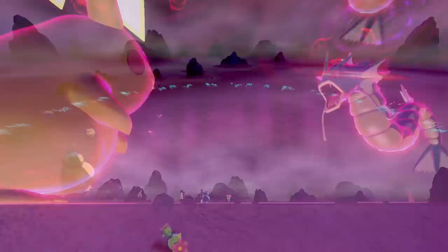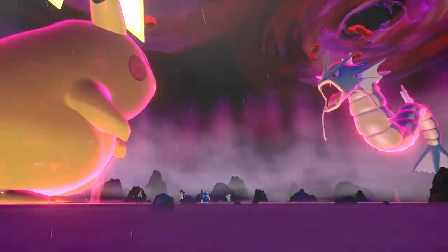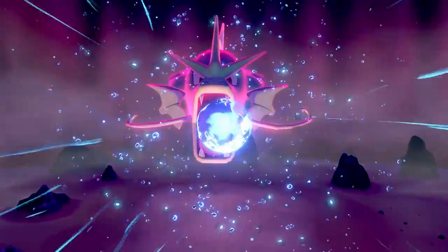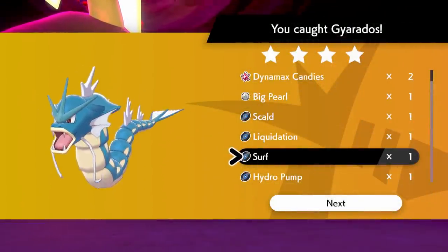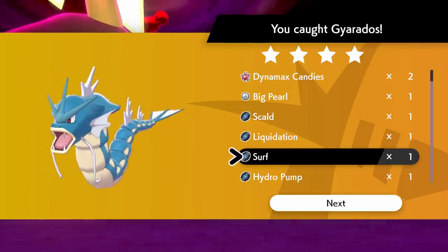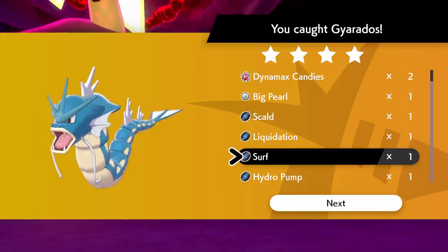That actually did a lot more damage than I thought it would on a Pokémon that resists it. Also, Pichu and Raichu can both now learn Surf from the TR as well, so if you want a Surfing Raichu, you could get that just as easily. We beat this 4-star Gyarados and got another TR for Surf, so if you want one of these TRs, definitely go for those 4-star and 5-star Raid Bosses — you have a very high chance of getting one.